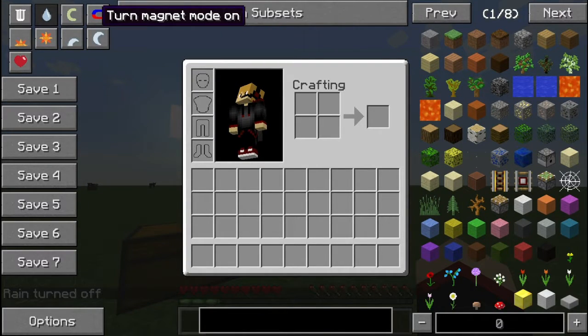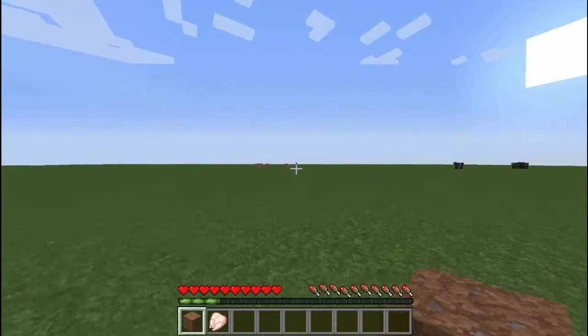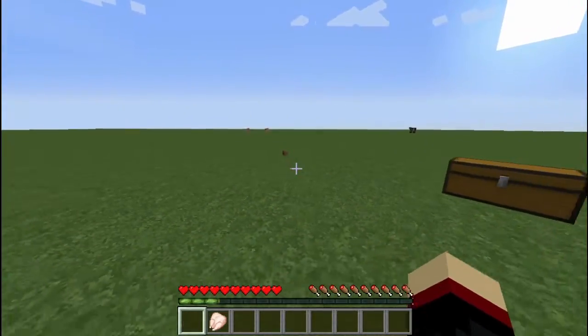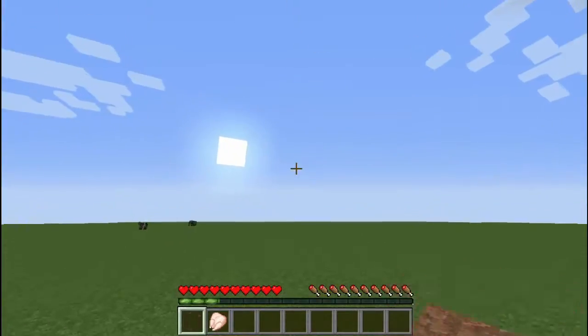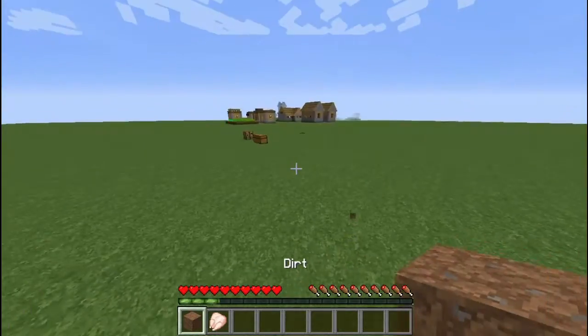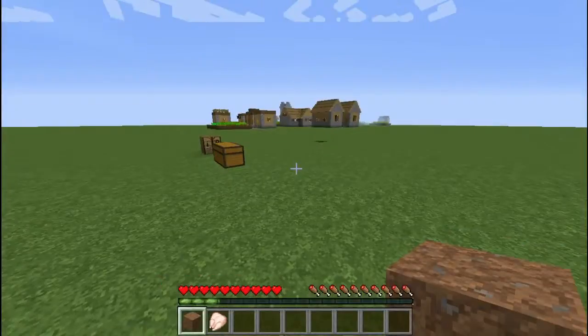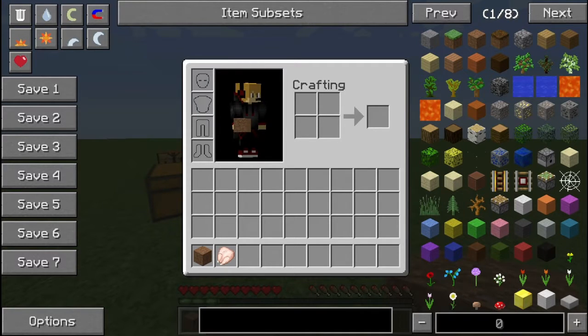There's another cool thing called magnet mode. If I click this, any item thrown within a 64-block radius is going to come to me. Watch — I can back away and it's going to suck up and come to me. I can try to run away from it and it's going to catch me. It works. Magnet mode is kind of cheaty in my opinion, but it's fun. You can also mess with the time. Here's a heal button — very cheaty, very newbie.